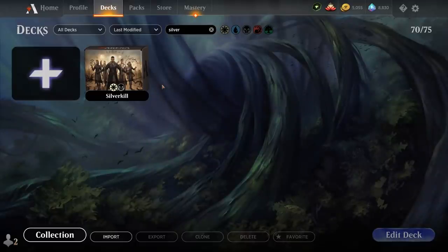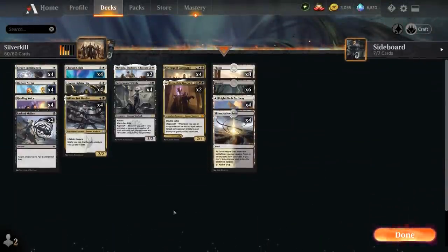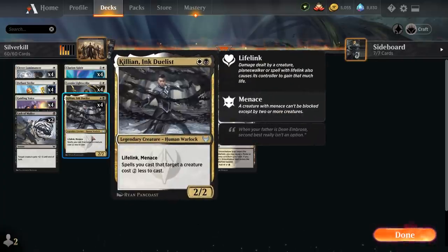Hello and welcome to another Standard Gameplay video. Today we're taking a look at a Black-White Silverquill deck titled Silver Kill, as voted on by my supporters on Patreon, because the deck features 4 copies of Killian Inc. Duelist — the 2-mana 2/2 legendary human warlock that has lifelink and menace, and says spells we cast that target a creature cost 2 generic mana less to cast.